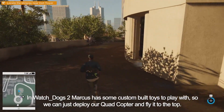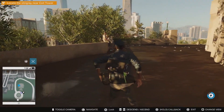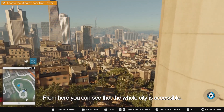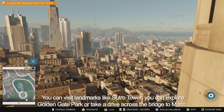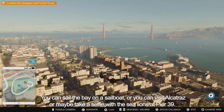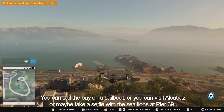In Watch Dogs 2, Marcus has some custom-built toys to play with, so we can just deploy our quadcopter and fly it to the top. Coit Tower is an iconic landmark known for its great view. From here, you can see the whole city is accessible. You can visit landmarks like Sutro Tower, you can explore Golden Gate Park, or take a drive across the bridge to Marin. You can sail the bay on a sailboat, or you can visit Alcatraz, or maybe take a selfie with the sea lions on Pier 39.